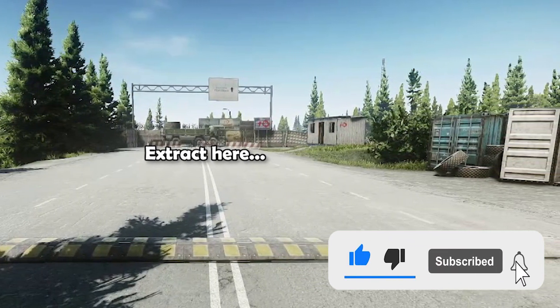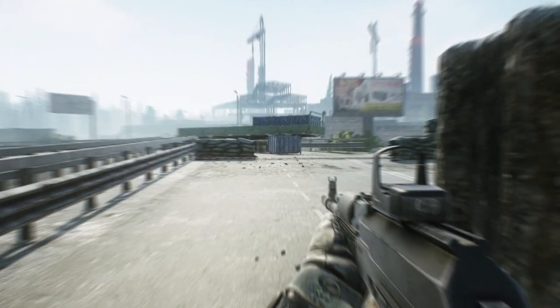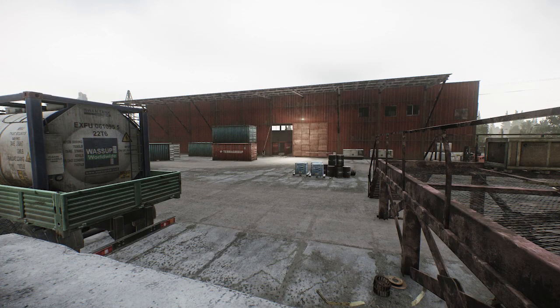This here is a brief look at what the extract looks like, and if you're still not sure, you want to come from the customs warehouse side of the map over this bridge from the red customs warehouse, as shown here.